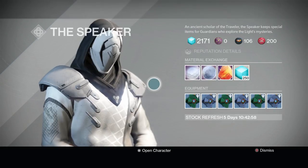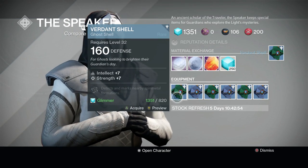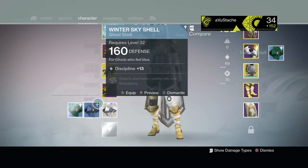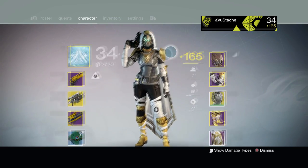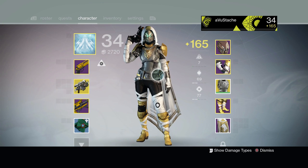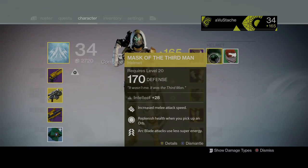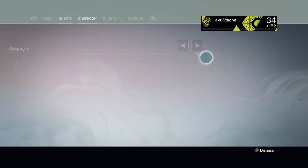If you like PvP, definitely try out the Rift. The next thing is the light level system. Once you log in, you're no longer listed as 'Light 34' — you're just level 34, and your light level ranges around 150 to 170. To increase it, go to the Speaker and purchase a ghost for about 850 glimmer. As you can see, I went from 152 light to 165.